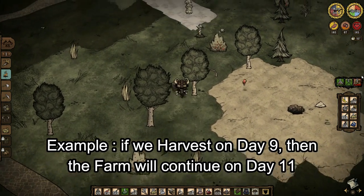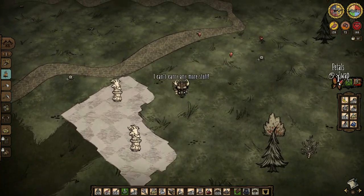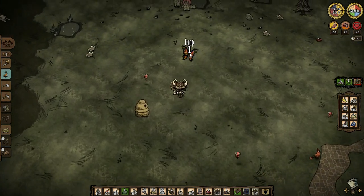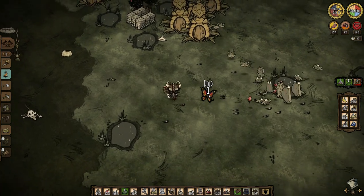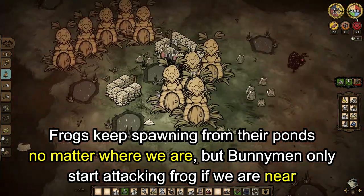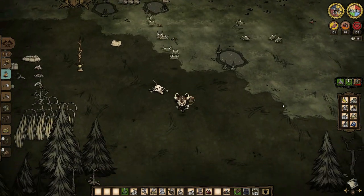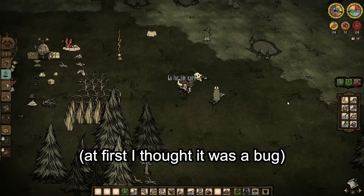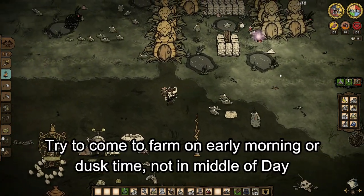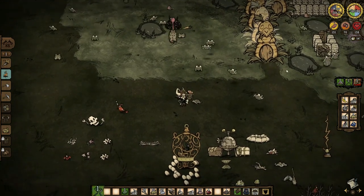For example, we harvest on day 9, then the farm will continue on day 11. However, one thing to note: because this farm only operates when we are near it, if we come to the farm in the middle of the day, this situation might happen — where there are double the amount of frogs attacking the bunny men. Because frogs keep spawning from their ponds even when we are far away, but the bunny men only start fighting if we are nearby. The bunny men can be overwhelmed by 25+ frogs from the first and second spawn interval. So try to come back to the farm at the beginning of the day, or return at dusk and let all the bunny men assemble for the next morning's fight.